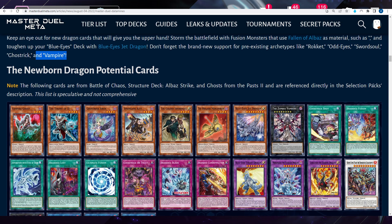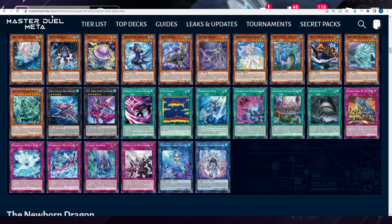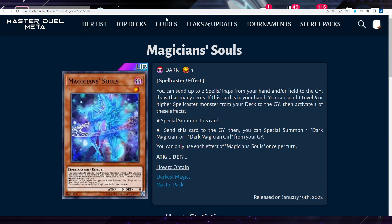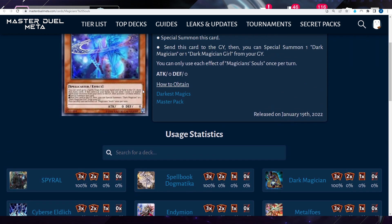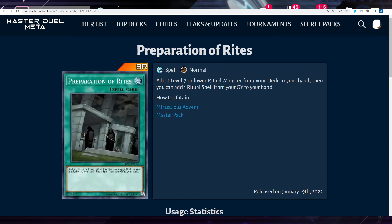What's missing is they're not mentioning Dark Magician — because Dark Magician is getting massive support through Illusion of Chaos, which came from this same pack. This card essentially searches for Magician Souls, and you can also search for Illusion of Chaos with Preparation of Rites. So that's going to be absolutely insane.